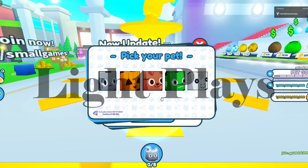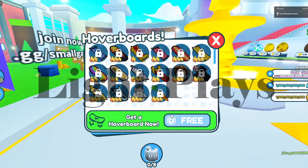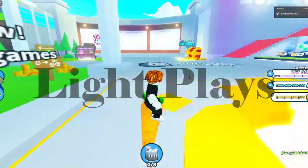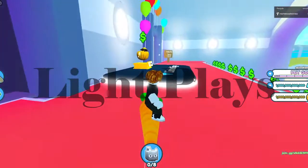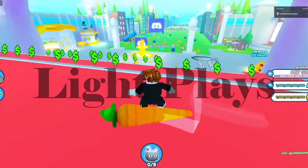Hello guys, today I will be showing you how to break Pet Sim Z. First, you're going to want to go in your cool hoverboards and pick one to be faster. Once you've picked your hoverboard, you're going to want to go up the red stairs, and once you're up the red stairs, you're going to want to spam X on this egg.